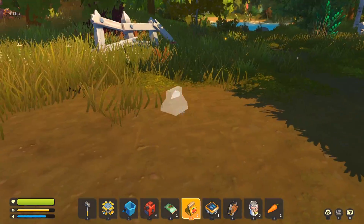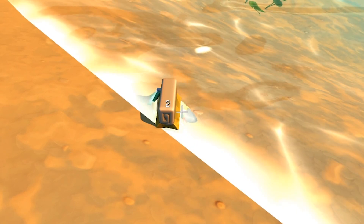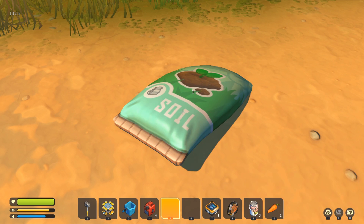I did pick up some seeds while I was smashing everything, so we'll probably plant these close to the water because watering. Ooh, can we plant them in the water? I feel like that probably isn't going to grow anything. Is that just a bag lying on the ground, or spilled?